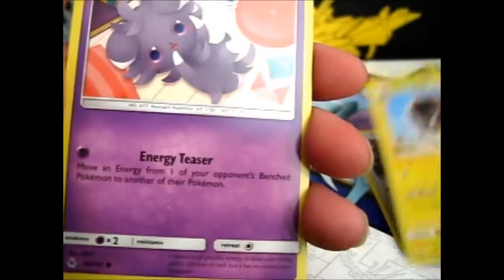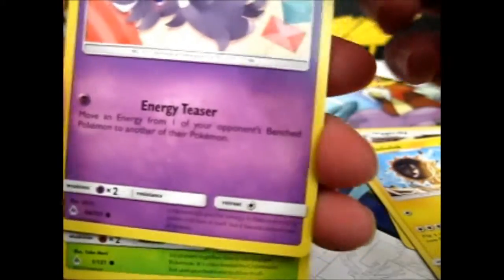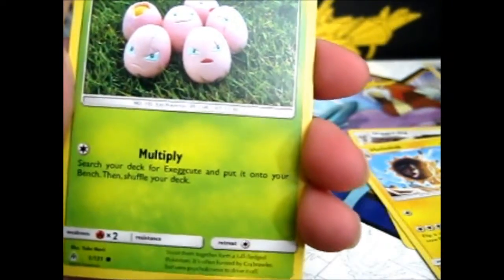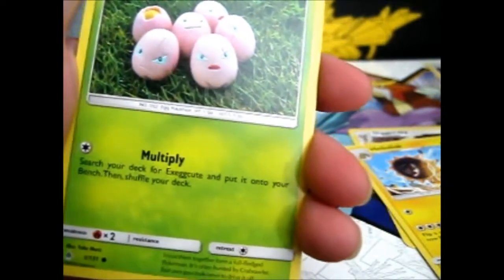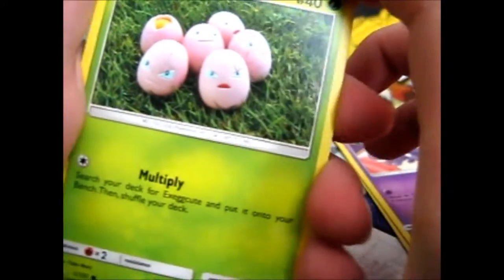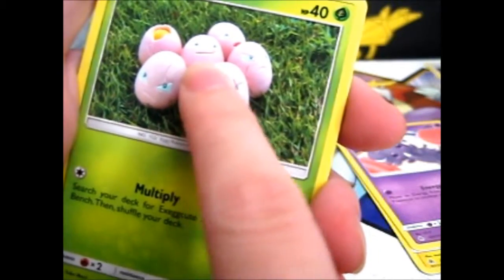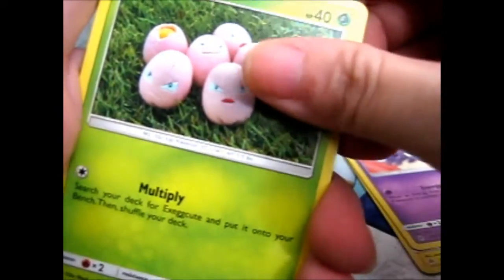Heliolisk. Esper. It's laying on the floor — it is sliding across the floor now. An Exeggcute. Oh, look at that expression — that little smug-ish one. Pretty amusing.